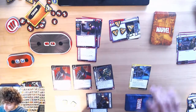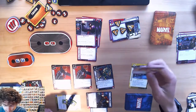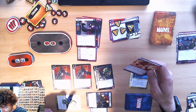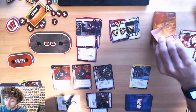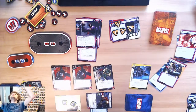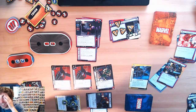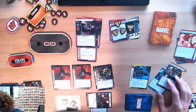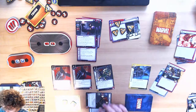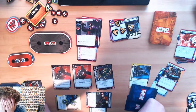We get a card — Claw attacks you, and if this attack deals damage... oh no, this could be it. It's one — I was so close. Literally oh my god. And the worst part is if this attack deals damage, place one threat on the main scheme, reveal a minion — I probably would have been toast by the next turn.